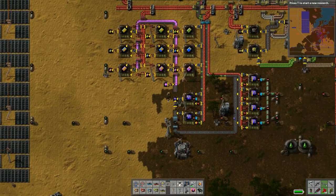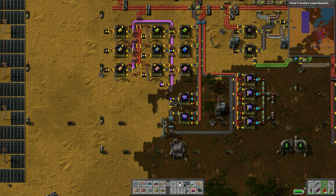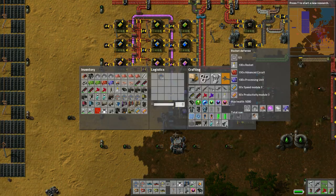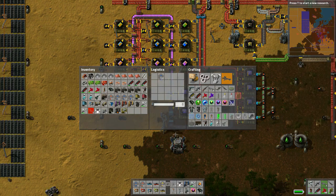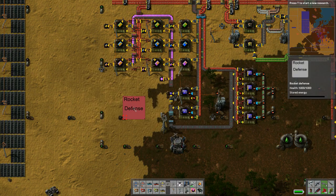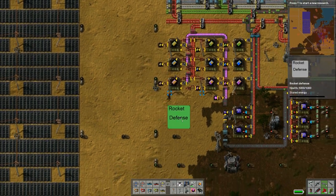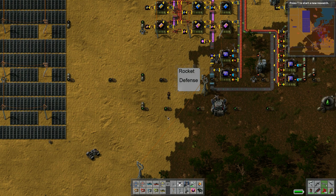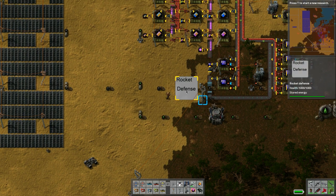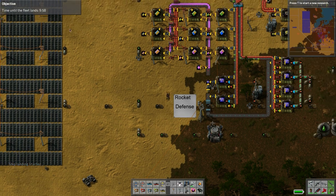Welcome back - we've got a hundred processing units now, so let's grab those. Here we go - rocket defense, boom! That's it, it's built. Let's put it right by here. Rocket defense is done - ten minutes to launch!